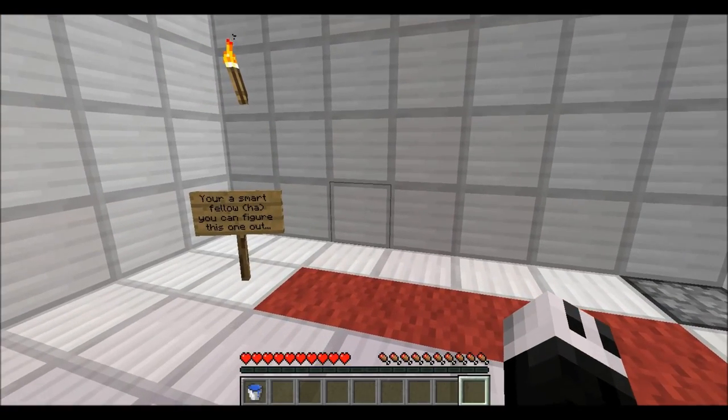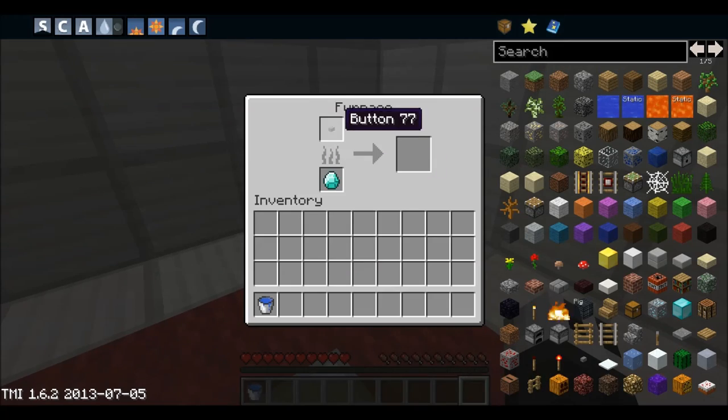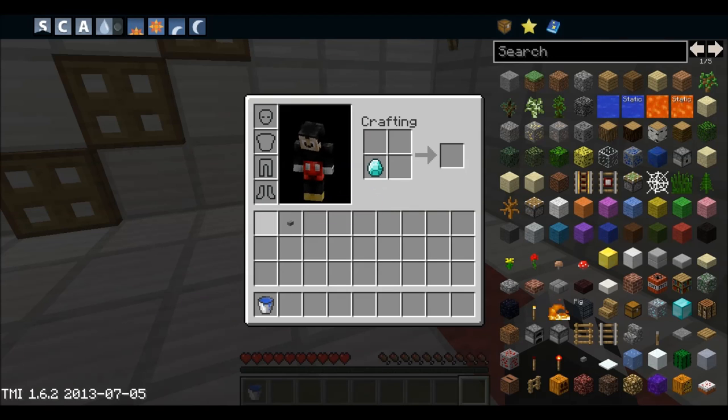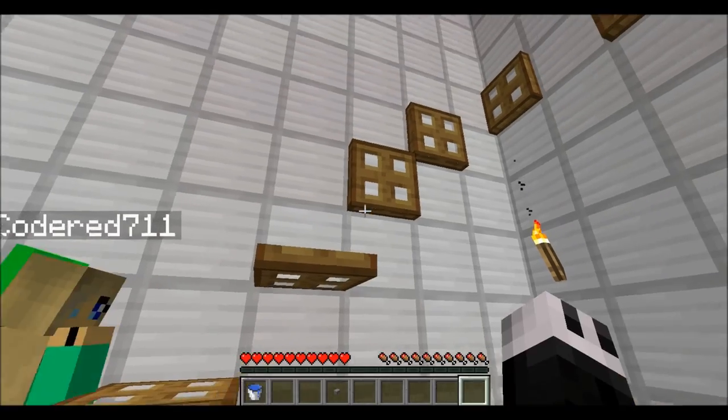Oh god — 'Smart fellow, huh? You can figure this one out!' What's in here? We got a diamond and a button. I wonder what we're going to do with those. What can you make out of a diamond and a button? I have no clue — I don't think you can make anything. I don't see any possible combinations. We'll hold on to the button though.